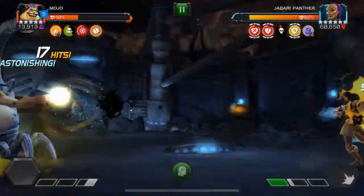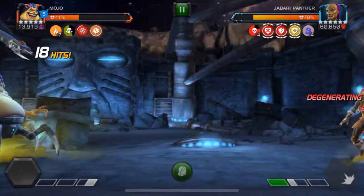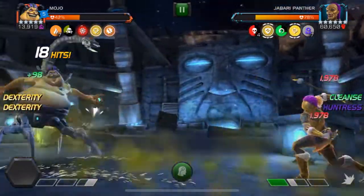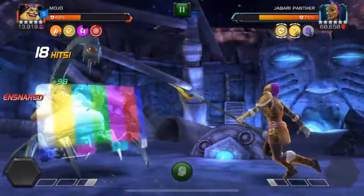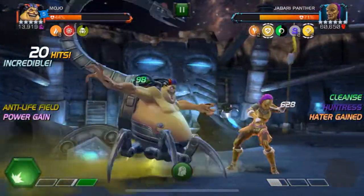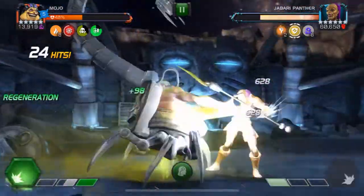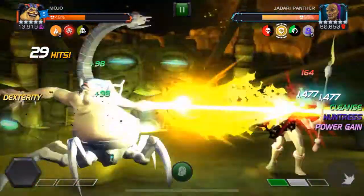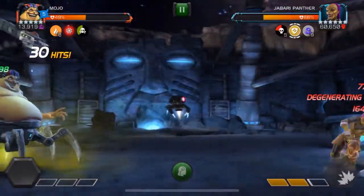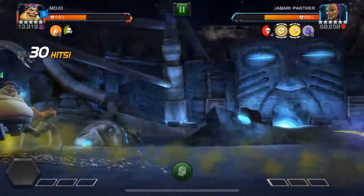Right here you'll notice I launch my special 2 and I only get 4 degenerations. Now when Jabari Panther puts an ensnare on us, our ability accuracy actually gets lowered. So you'll notice that right here I trigger my Anti-Life Field and I don't even get my fury. So this matchup isn't really too ideal for Mojo, though Mojo does have some benefits that make him very good for this fight.